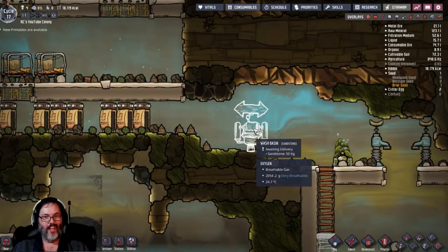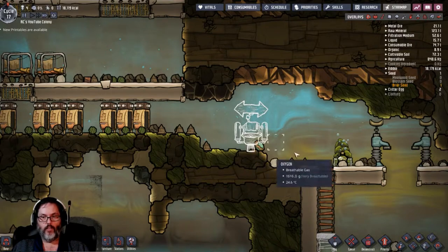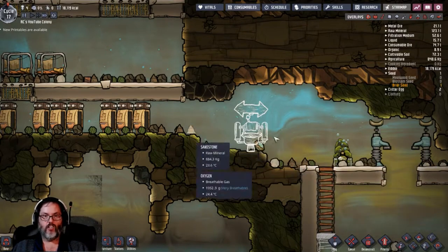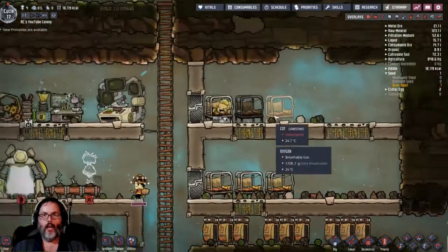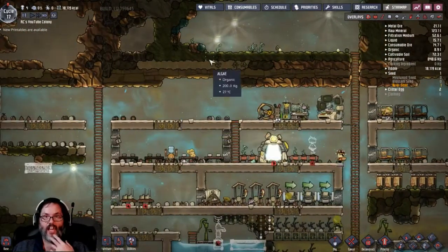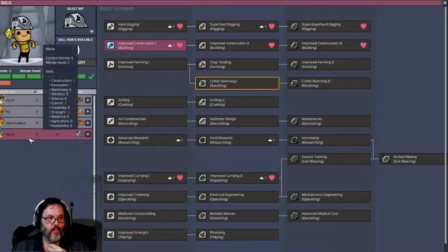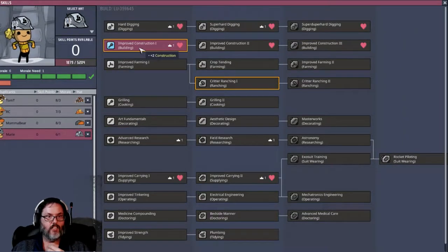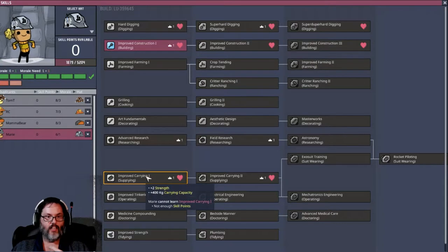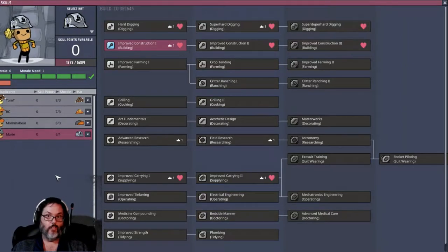I wanted to be able to wash their hands. That way, when they come this way and mess with anything, they'll wash their hands walking out. We've extended the bedrooms if we need that. We have added a new dupe - that is Marie. She is construction, hard digging, and carrying. She's got noodle arms but she was the best of the bunch.